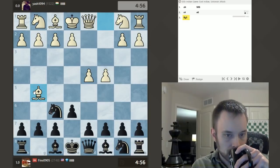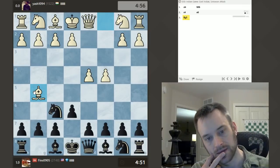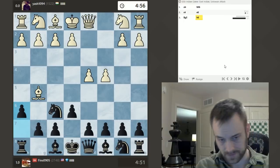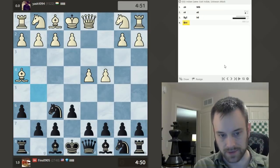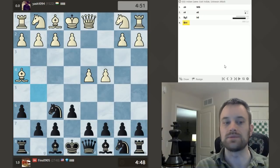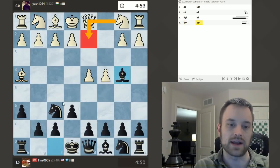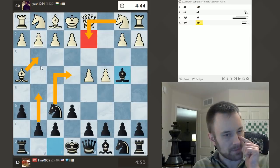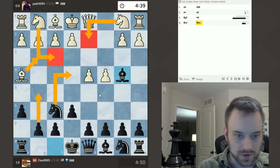Bishop G5 — not the most common move. I could give a check on B4, or I could play H6. Let's play H6 and see if he'll capture my Knight. If I can get that dark square Bishop again, I'll be fairly happy. So he plays Bishop H4, keeping the pin. Now let's throw in this check because if White blocks with the Knight on D2, that may open the floodgates for a possible pin against that Knight.